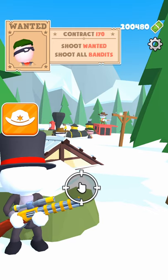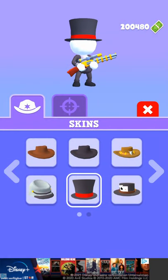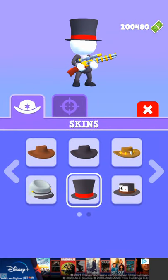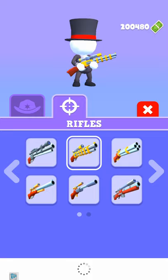It looks like we have completed all our items here. We got our last hat and we got our last rifle as well. It's this rifle here, the center in the top tree, that rifle with the scope on it.